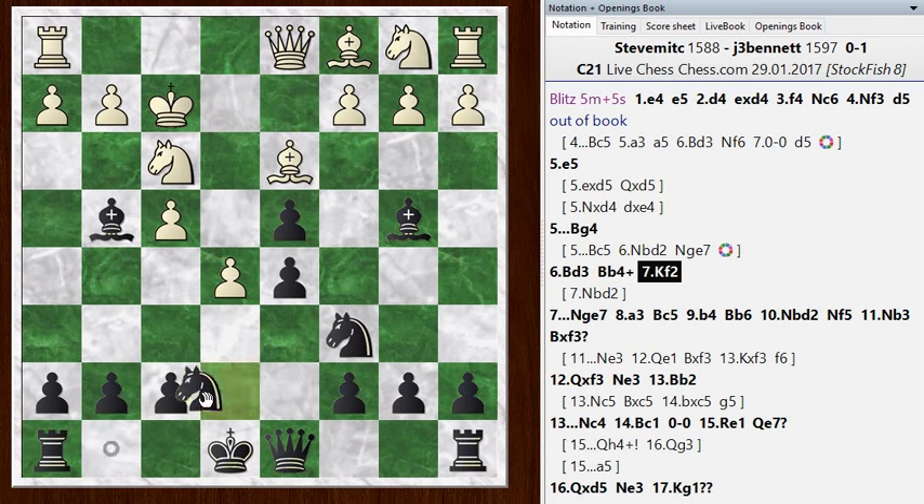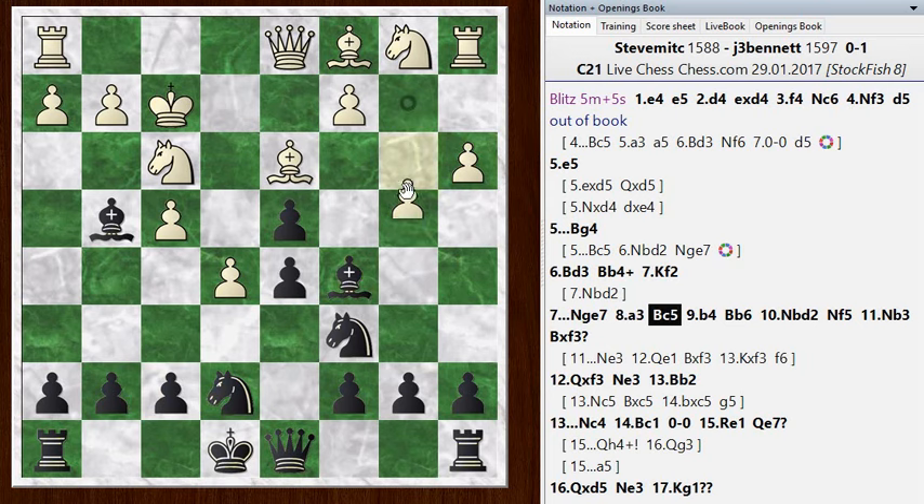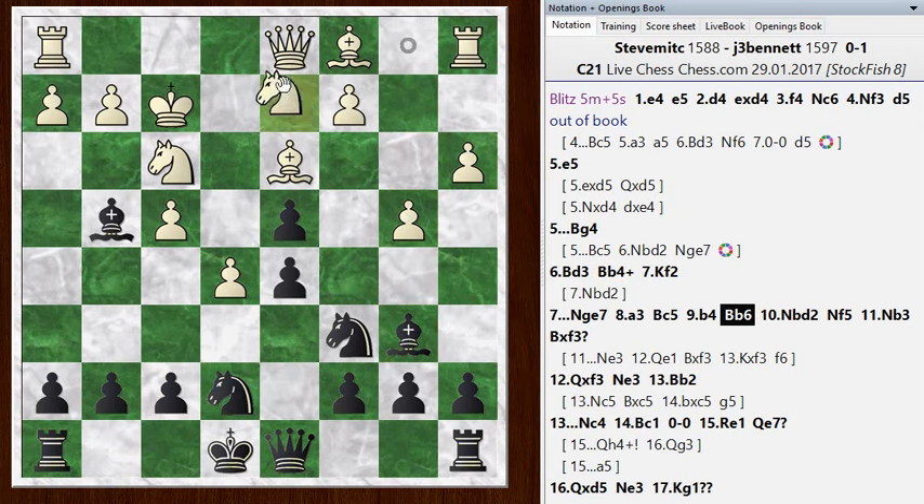His king went to f2. I went knight to ge7 now. He started kicking my bishop around, and I kind of walked into this situation. It was a lazy play to put my bishop out there and then block its retreat by playing knight to e7 without checking if the bishop is safe. But it turns out it's okay - it can only get chased a little bit, it can't get trapped. I have enough time to move the a pawn, but I should have calculated that before playing knight to e7. He went knight bd2, getting his pieces out. I went knight f5 - a good square for the knight, looking at the e3 square.